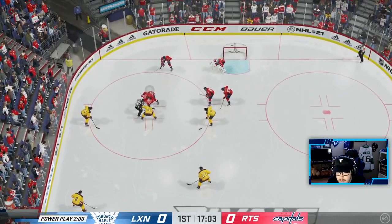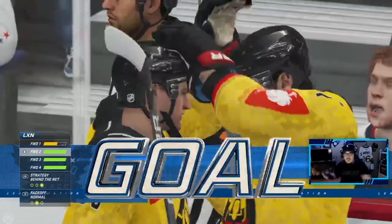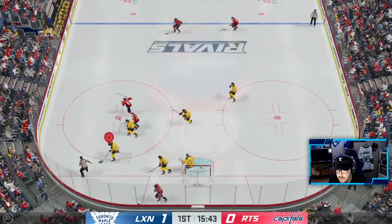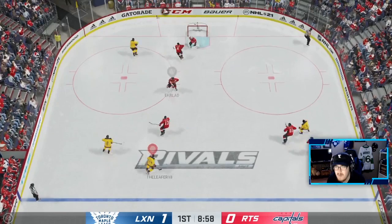Nylander back out on the ice, let's go. Out to Willie — William Nylander gets a goal! I think his second shot of the game, 1-0 us on the power play. William Nylander, that's my guy. We stick-lift on Makar, good cover pass, big hit, get onside, good move from Lemieux — saved by Holpe.